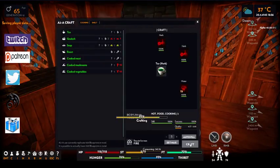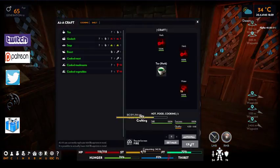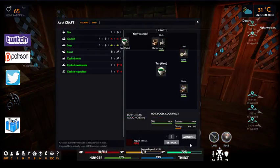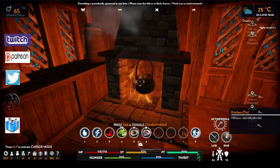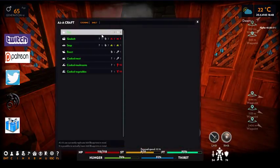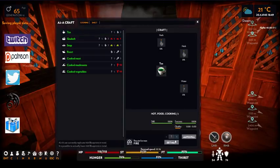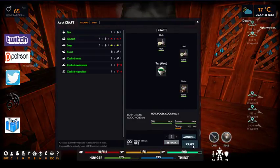Okay, we've got five left there. The fire went out, but that's fine — we press E to relight it, press F to open crafting, go back to the garlic tea, set the max, auto-fill, and craft.